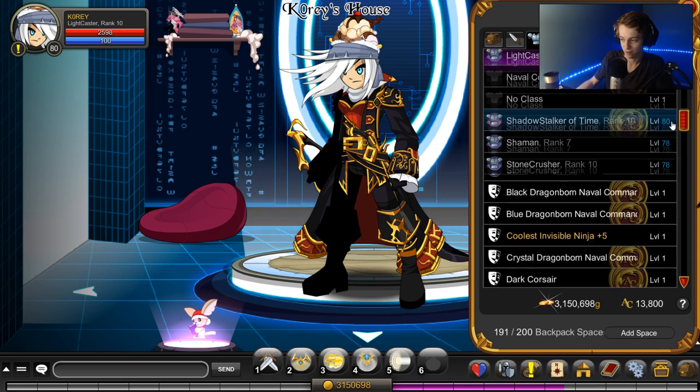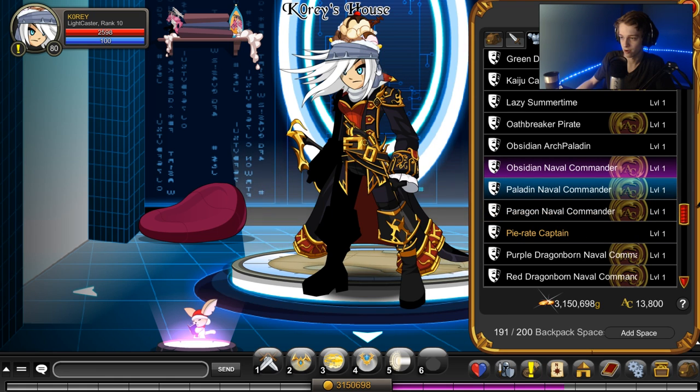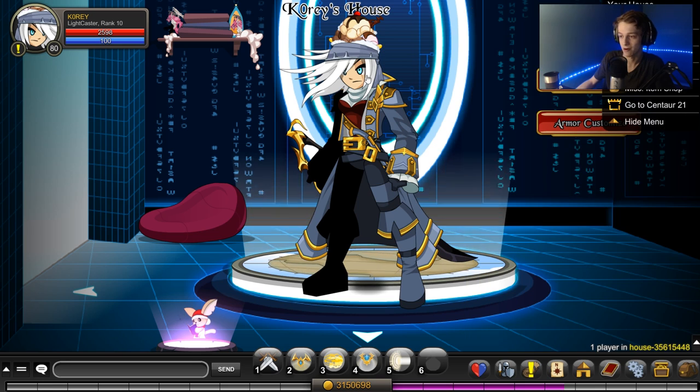The color really matches the new Paladin Naval Commander that was added in this update. So if you want a cool helmet to match that armor, gray matches pretty well with the Paladin Naval Commander. Thanks for watching and I'll see you guys in the next one — peace.